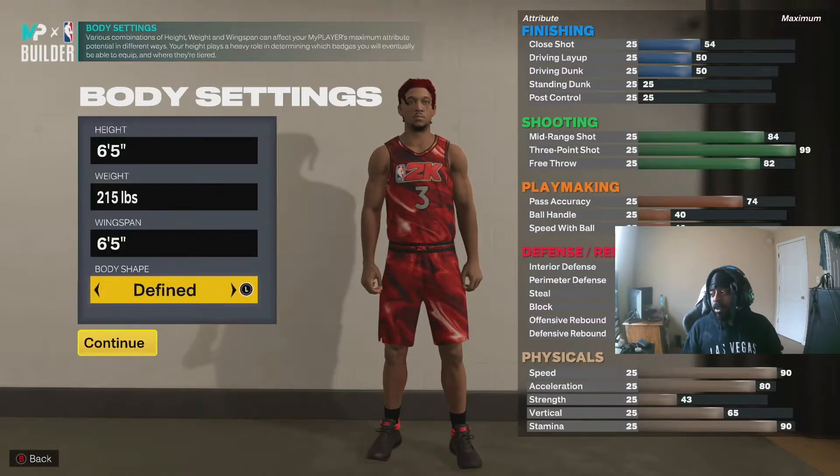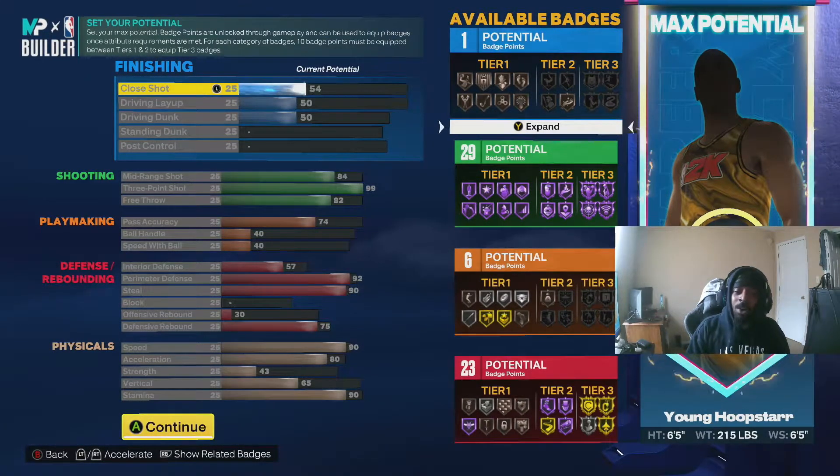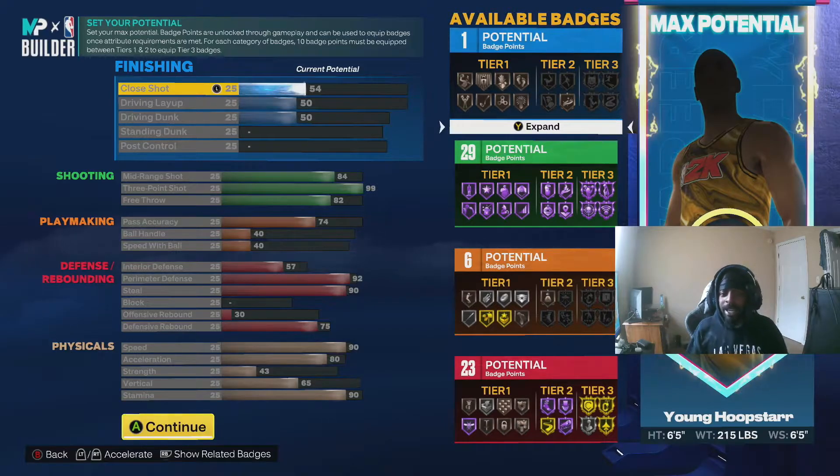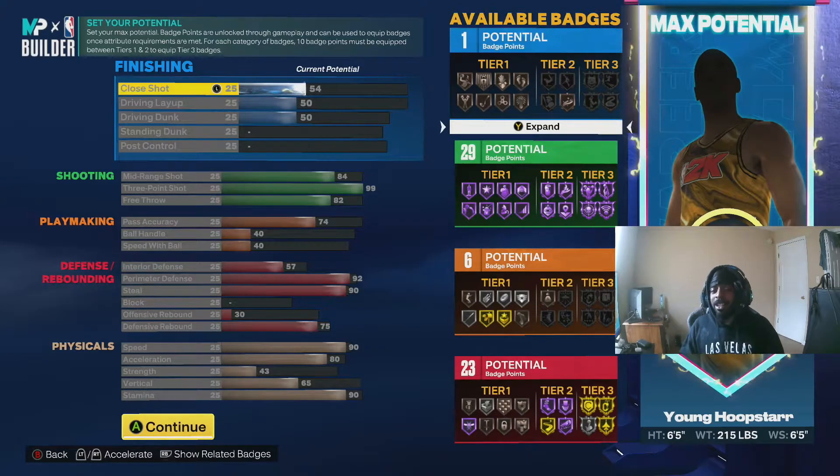Now I'll highlight some key attributes — y'all can pause it to go through every attribute. 99 three-pointer as y'all can see, 92 perimeter defense as y'all can see, 90 steal, and 90 speed. It's a pretty good lock sharp build — a lot of people in the game do not have a 99 three.